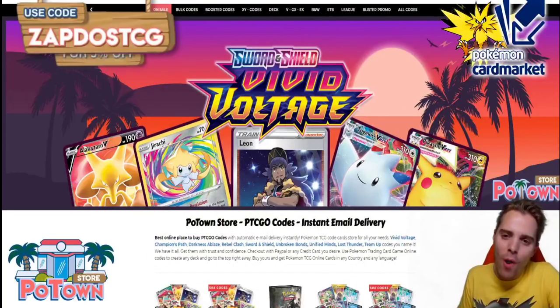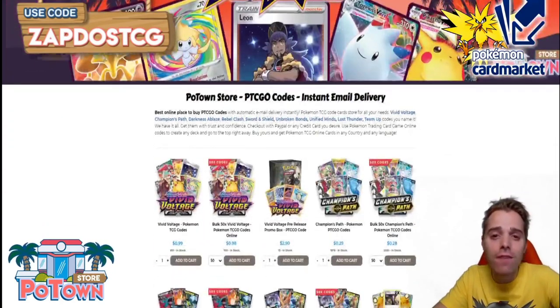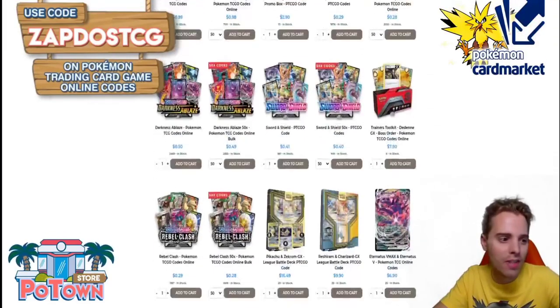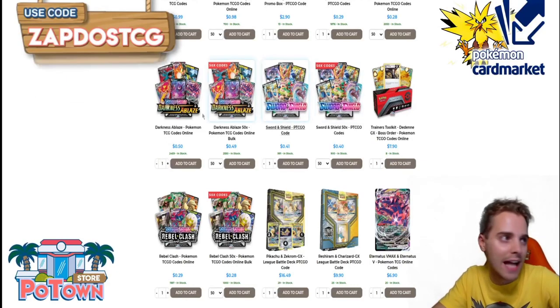This video is sponsored by PotownStore.com, the best place to get yourself some TCGO code cards. They have literally everything from Vivid Voltage already up on stock to specific promo codes like Eternatus. Definitely check out the website and use the coupon code ZAPDOSTCG for 5% off your next order.